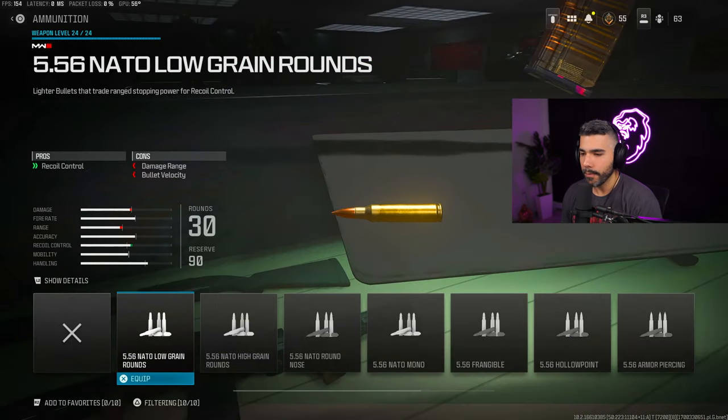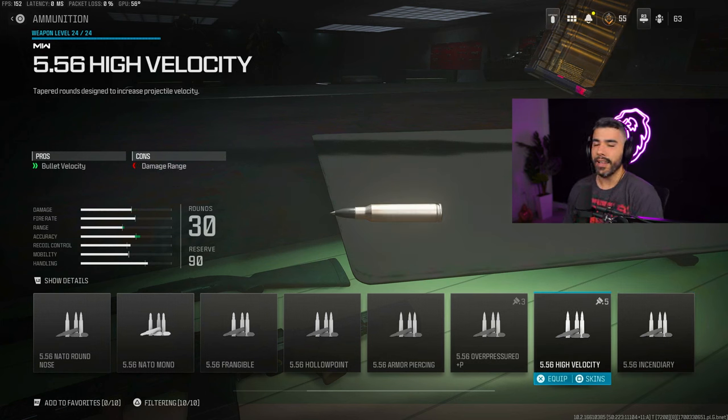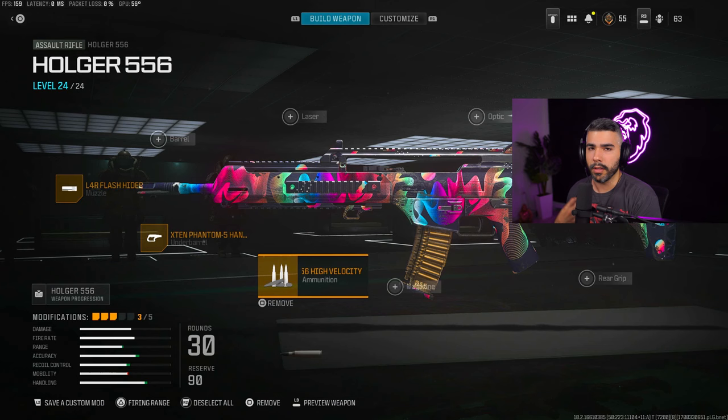For the ammunition, we're going to use an all-time favorite from MW2 — the High Velocity rounds. You get a huge boost in bullet velocity, which is very nice. You lose a little bit of damage range, but trust me, this gun has no problem with damage — you're not even going to notice it. It's still going to kill very fast. And since this gun does have a slightly slower fire rate, you definitely want that boost in bullet velocity. It's going to feel really nice with your bullets connecting.